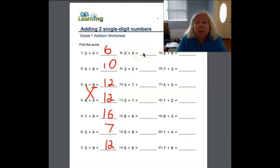Two plus five — we have five and we just add two more. How many? Seven. Right. Three plus two more. Three and two more. Five. Got it right. Good job.